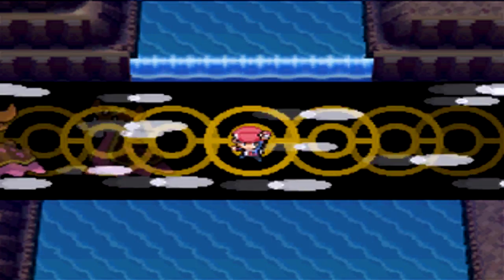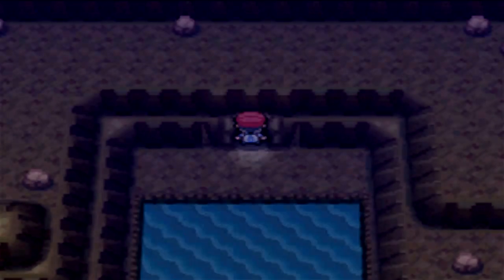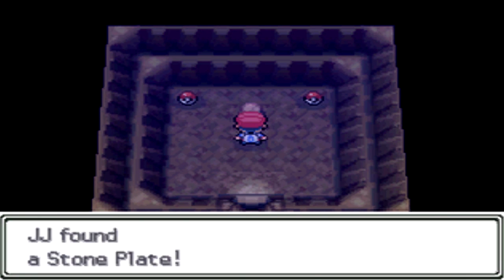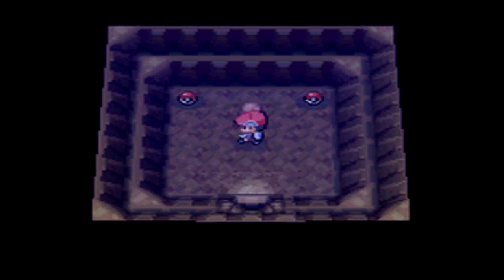I'll have it on screen, or in the description, what you'll need. Go up the Waterfall, and then go into this little platform in here, into the hidden cave again. And then right here you'll get the stone plate, and on one side you'll get the Adamant Orb, and on the other side you'll get the Lustrous Orb.